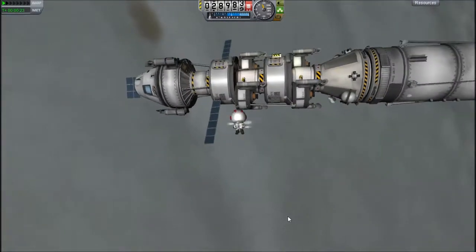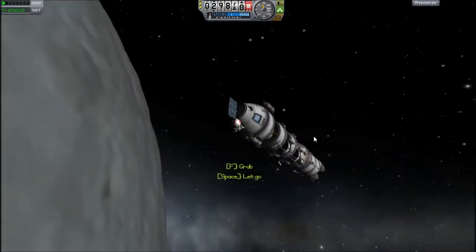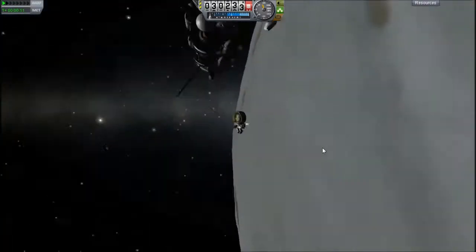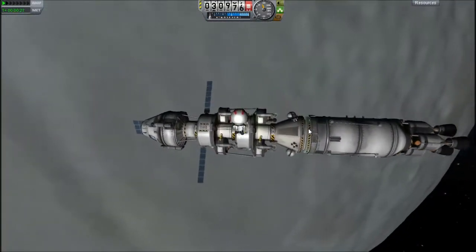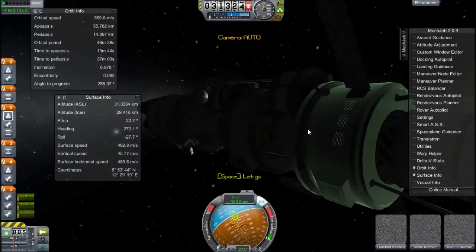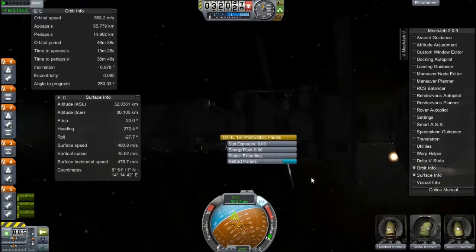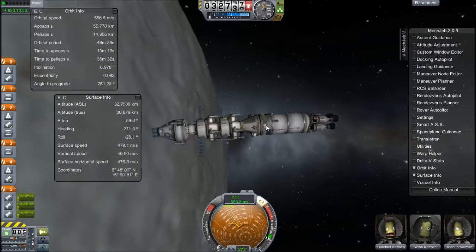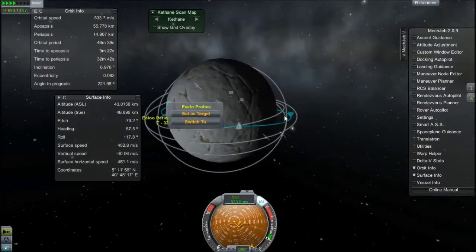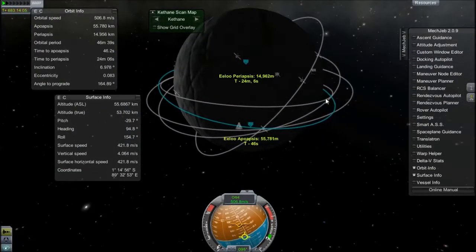Now I'm putting assorted kerbals into assorted landers. This guy goes in here — almost breaks the solar panel. A little bit broken later. It's Friday and I've had a good week. I'm trying to make up excuses for my bad commentary, but it's just because I'm a bad commentator. Anyway, let's send down the first lander sometime soon — actually, let's circularize our orbit a little more so I don't possibly hit the ground.